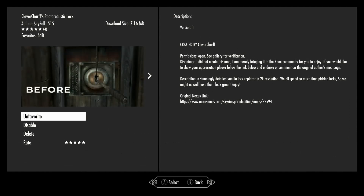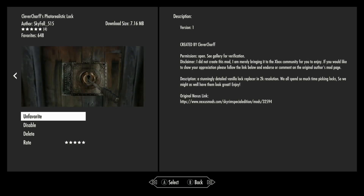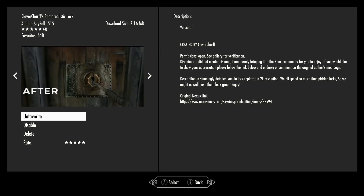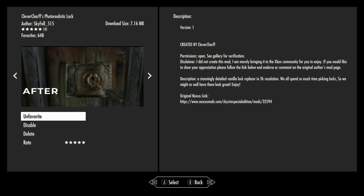I meant to do this before and I tried to do this one time and I think I had some sort of technical issue and it didn't go down. So I'm just telling you. Nonetheless, this is a small mod. It's very nice. I think the lock looks a lot better. The old lock looks fine, but I think this just looks a lot better. So this is ported by Skyfall515. The size of it is less than 8 megabytes, it's not very big.